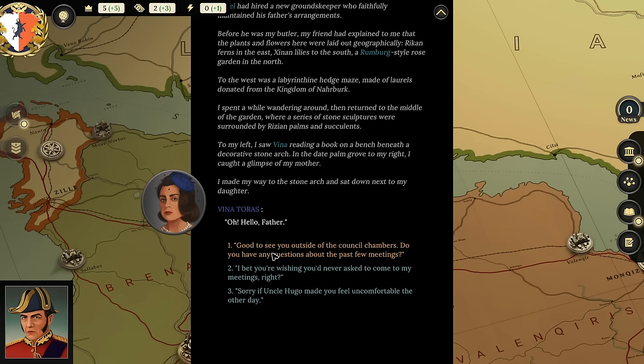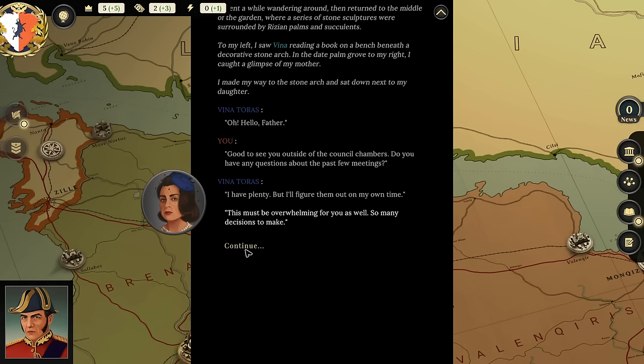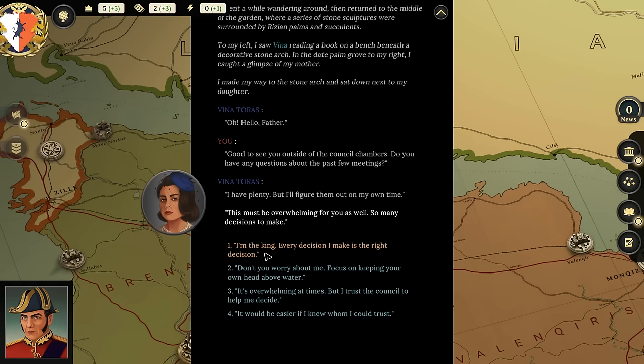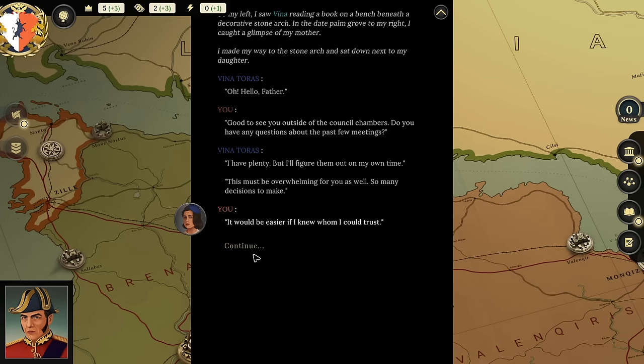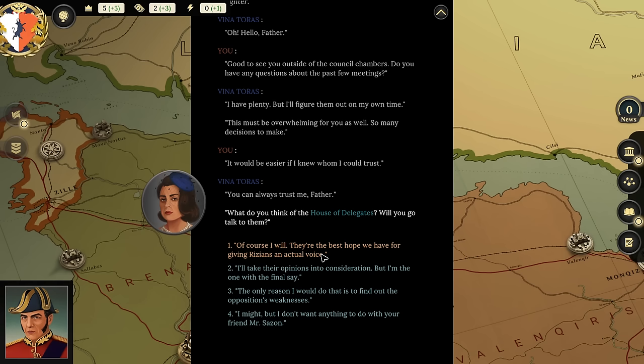'Good to see you outside of the council chambers. Do you have any questions about the past few meetings?' 'I have plenty, but I'll figure them out in my own time. This must be overwhelming you as well — so many decisions to make.' 'I am the king!' 'It would be easier if I knew whom I could trust.' 'You can always trust me, father.' 'What do you think of the House of Delegates? Will you go talk to them?' 'I'll take their opinions into consideration but I'm the one with the final say.'